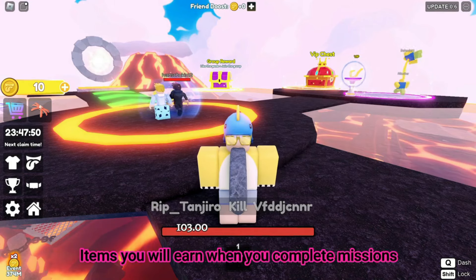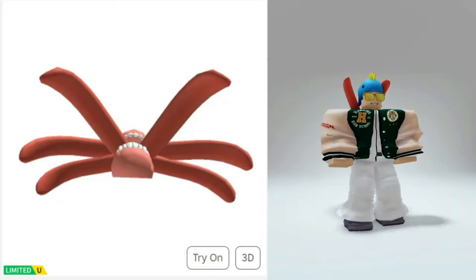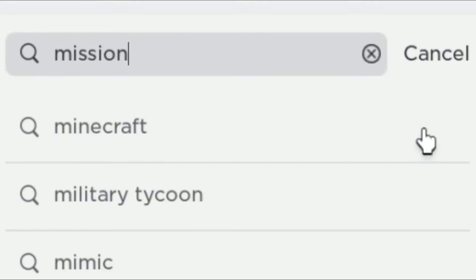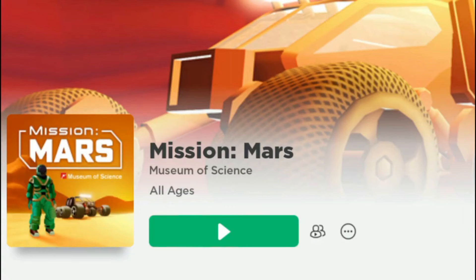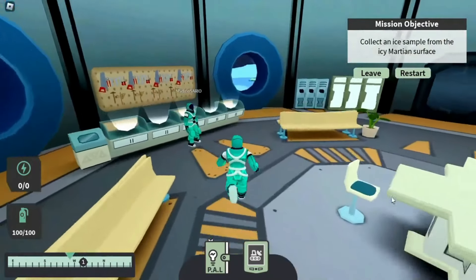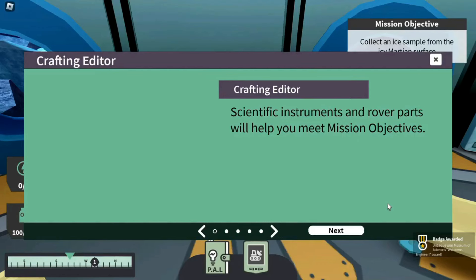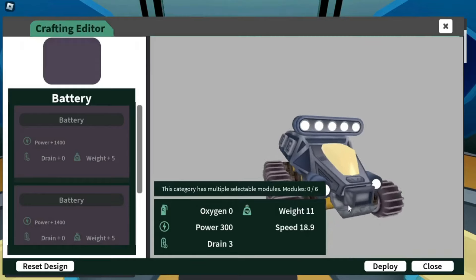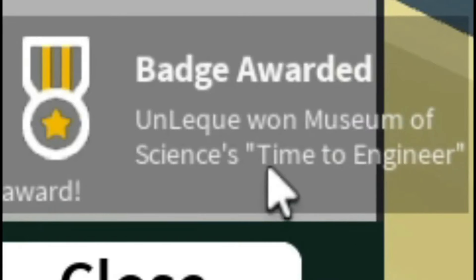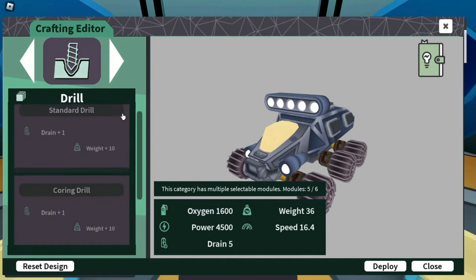Items you can earn if you complete the missions. Search Mission Mars, then enter this game. You get the first free item when you log into the game. Use the crafting editor for the second free item. For the third free item, complete the ice ice maybe mission.